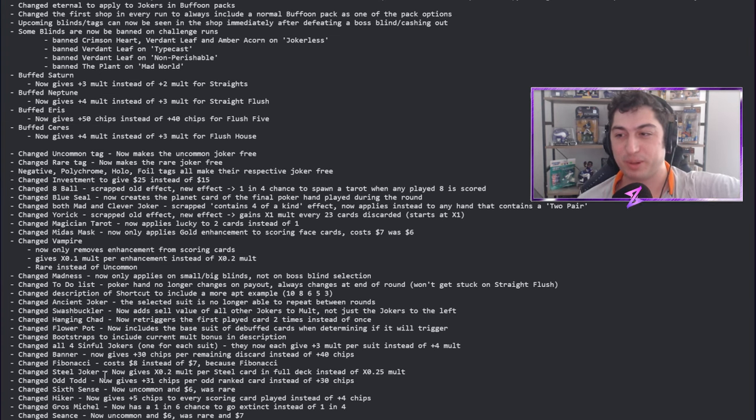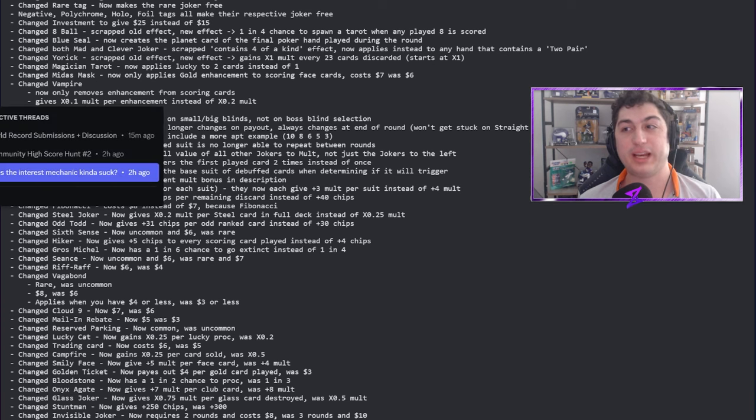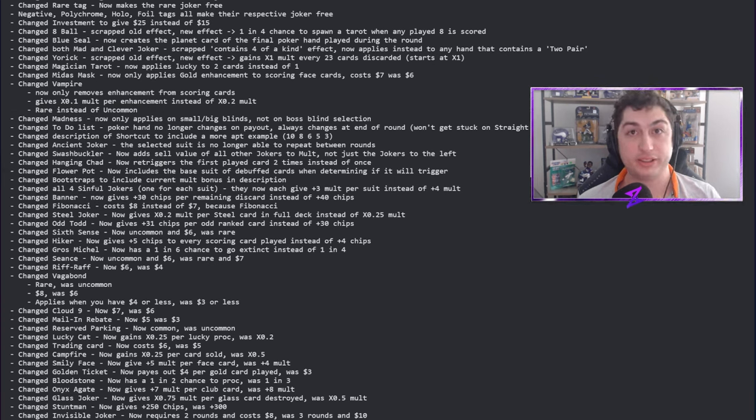Six Cents is now uncommon and costs six dollars — was rare. That's huge, especially for Wraith specifically. Earlier we used it as an example of the rare tag not being worth it. Now I can be somewhat annoyed when I use an uncommon tag and get it, but it's still a massive change. Six Cents, if you didn't know, is the card where you play a six — it gets destroyed and you get a spectral card.